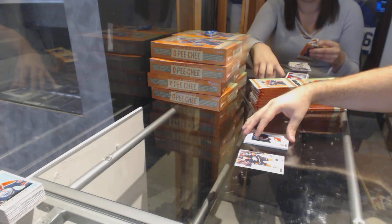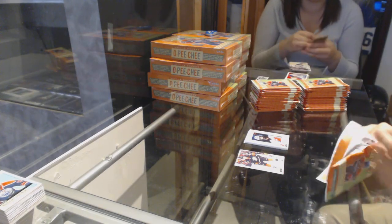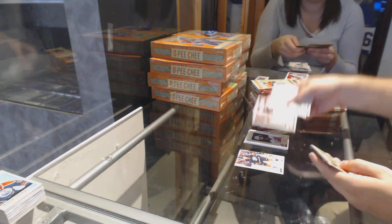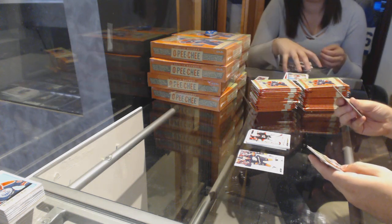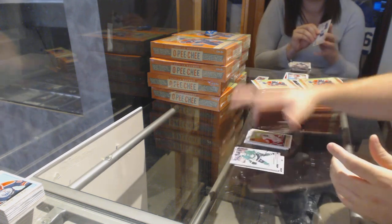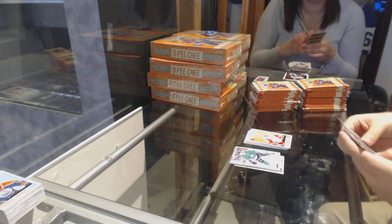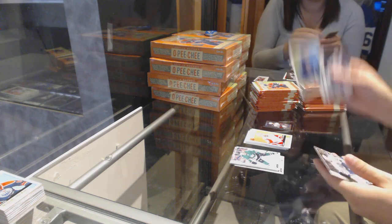Are there rarities for each player on those ones, by the way? Marky Rookie of Alex Nedeljovic. Cronwall Retro for the Red Wings. We've got a Mini Black Border for the Jackets, Cam Atkinson.